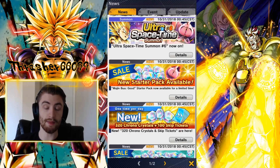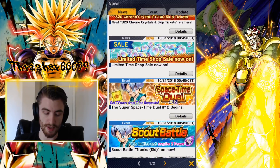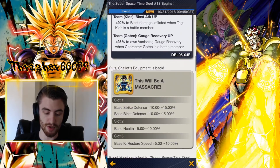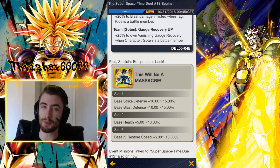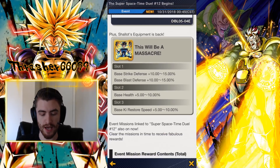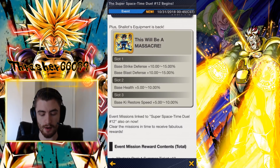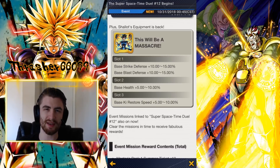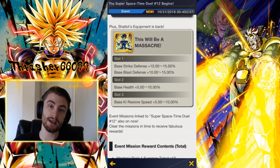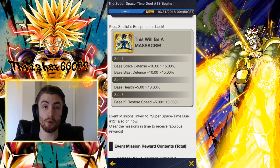Let's talk about the actual new PvP season — Space Time Duel. You don't get a ton of chrono crystals; it's pretty much the same as the last two seasons. You have to win 15 PvP matches. There is one new thing: you have to KO a certain amount of characters, something like 30. By the time you win 15 matches you'll have KO'd far more than 30, so it's not really something to worry about — it just gets you a bunch of extra zeny. The major thing here is that Shallot's equipment is returning, and Shallot has been buffed in the last update — he can transform now.